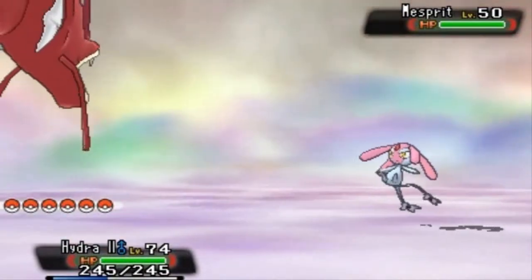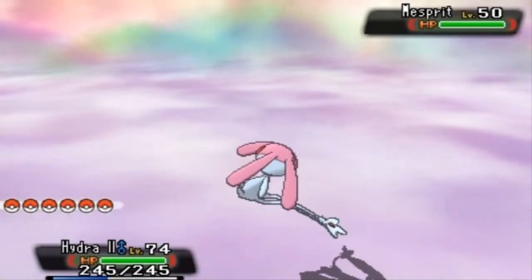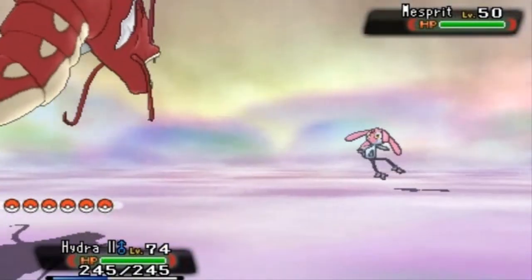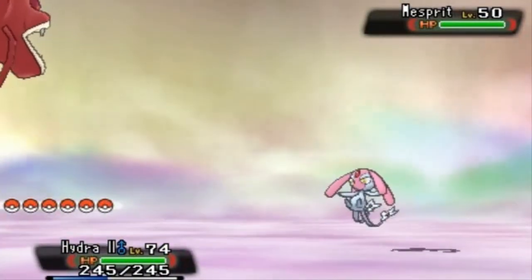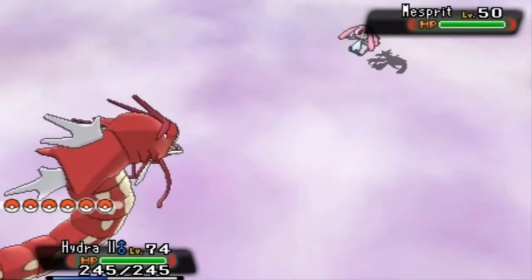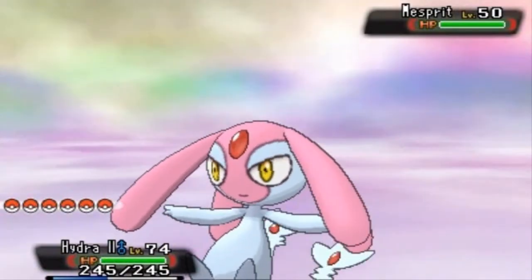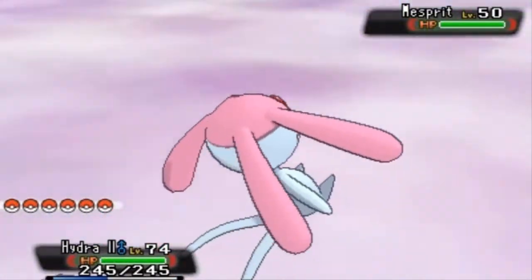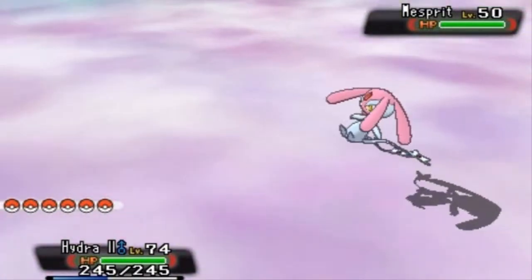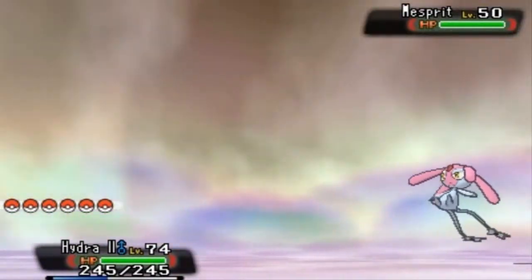Here's how you find these Pokémon: from 4 a.m. to 7:59 p.m. you'll find Mesprit; at 8 p.m. to 8:59 p.m. you'll find Uxie — that's just one hour; and from 9 p.m. to 3:59 a.m. you'll find Azelf. So right now I'm lucky enough to find Mesprit, but around 8 and 9 p.m. it's just a whole mess of timing.